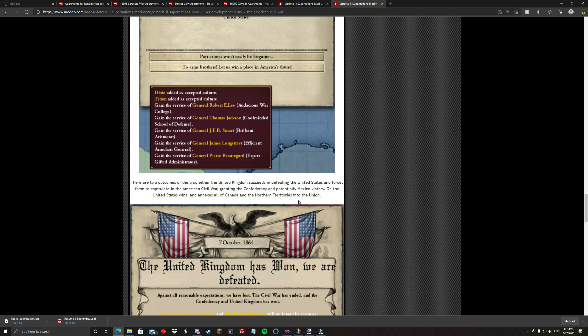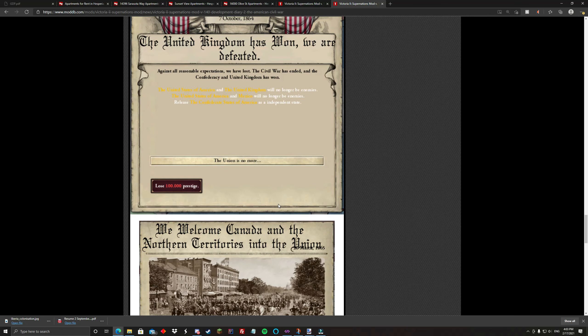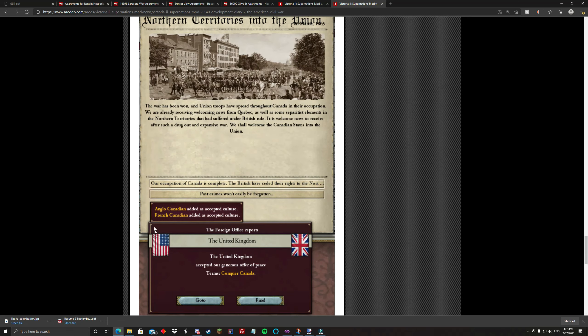If you end up losing against the United Kingdom, several things will happen. The entire Civil War progress — if you had annexed Mexico or the Confederacy — those will be released. You'll lose the Civil War and also lose a ton of prestige, which may cause you to drop out of great power status. But if you do win, you welcome Canada and the Northern territories into the Union and can add Anglo-Canadian and French-Canadian as accepted cultures.